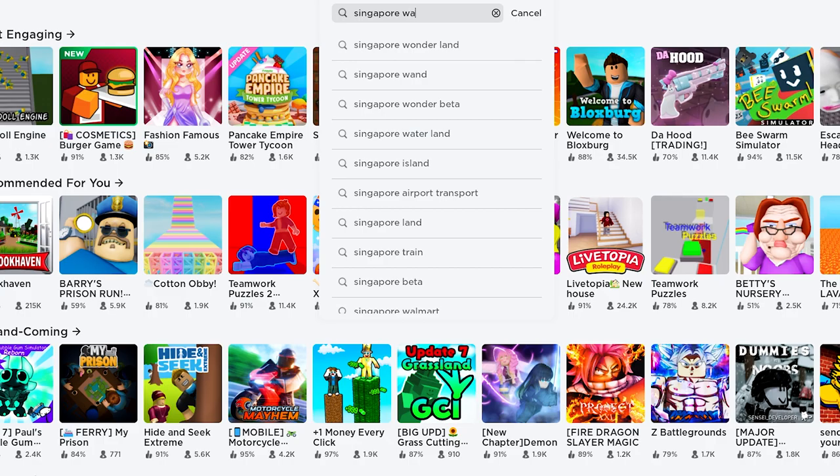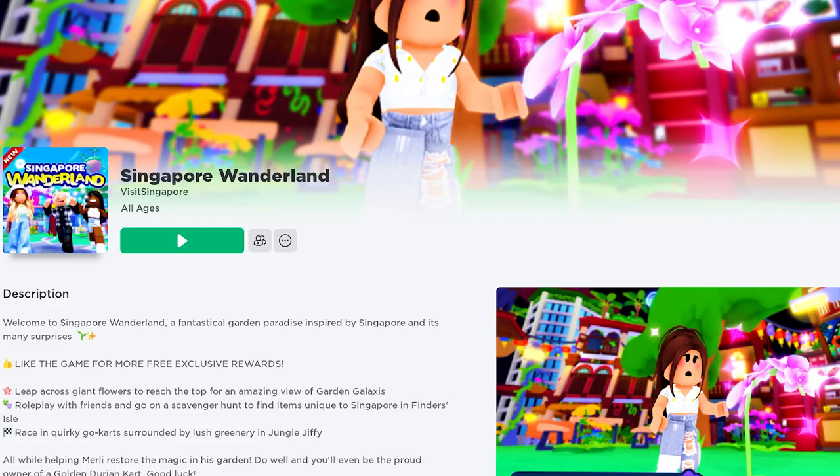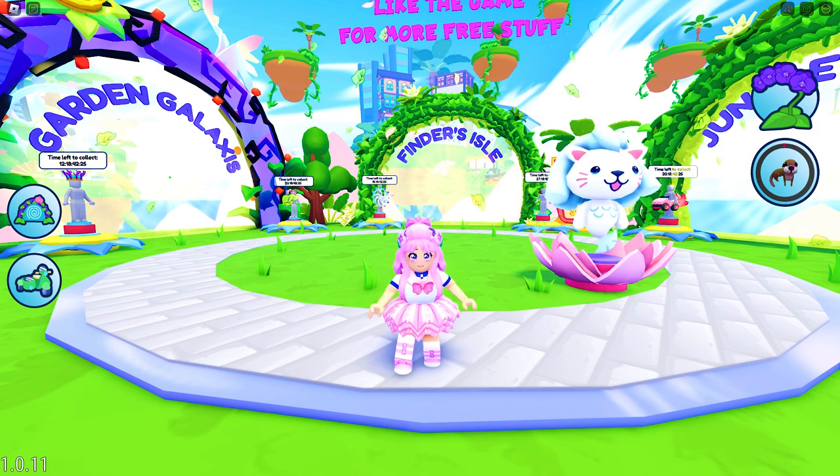In the search bar, type Singapore Wonderland — this icon. The game is developed by Visit Singapore. This game also has other free UGC items. Go check out my channel on how to get them.